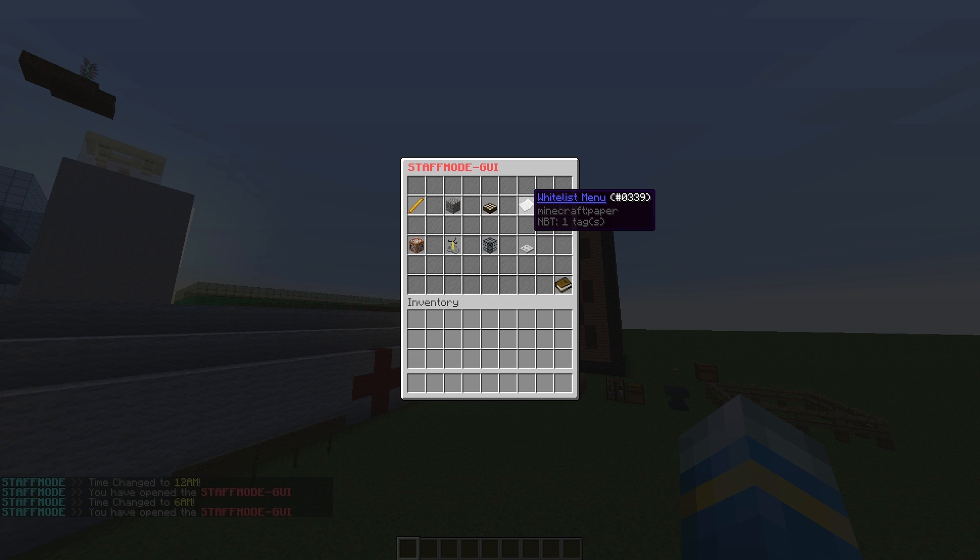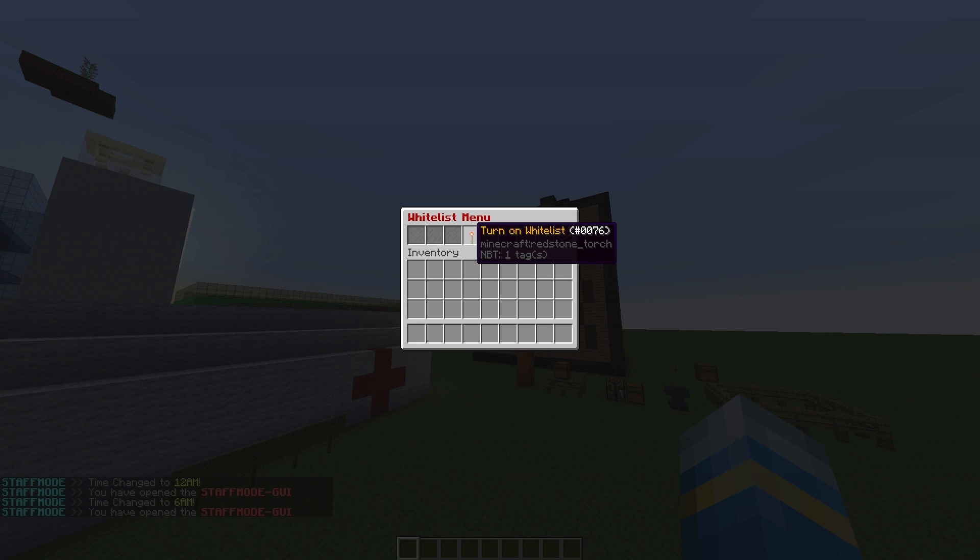If we move along a bit more we have the whitelist menu. This allows you to turn on or turn off the whitelist depending on if you want to make changes to your server. Then we have the weather menu — you can make the weather clear or change it to rain.